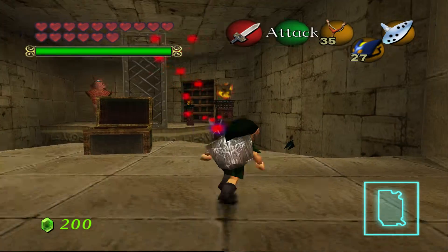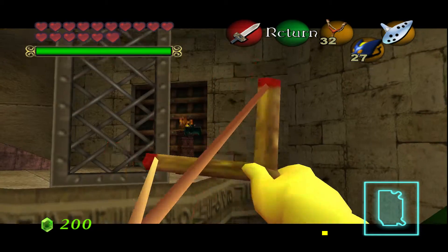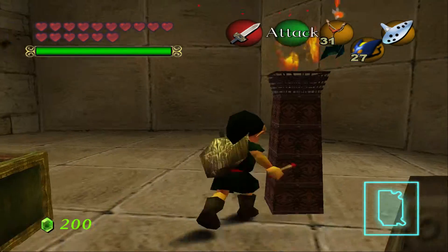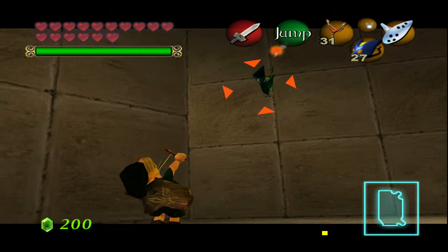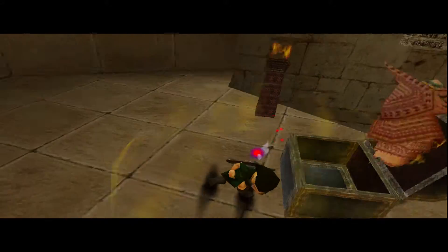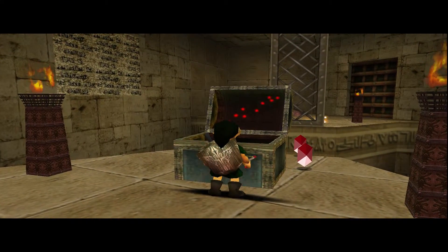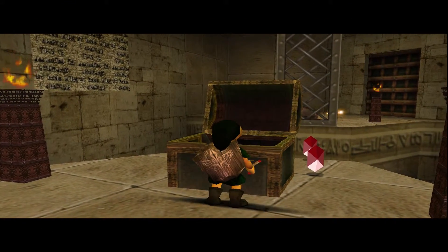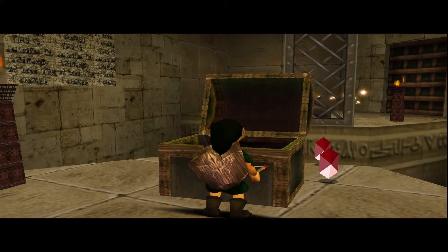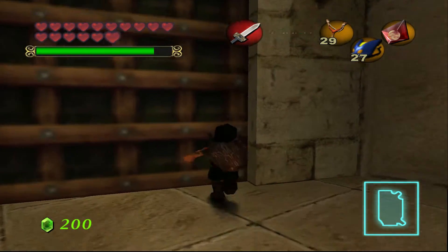I never remember how to kill this guy. We got the dungeon map. Is it with Din's Fire? One more over here and another one over there. Holy shit, we have this guy to kill - yes, it was with Din's Fire, so I do remember. Now we have a chest on the other side and that's where we're going - that will be a small key.